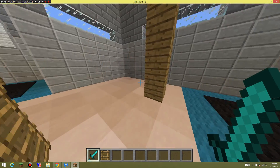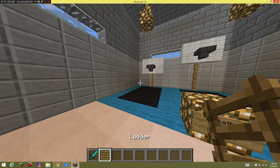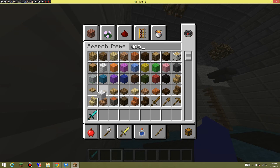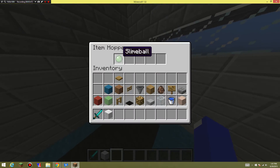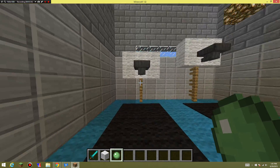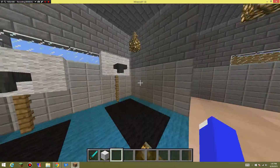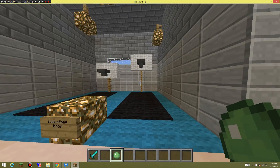Now we have the basketball hoop — basketball hoop is one of my favorite ones. There's a small one and a bigger one. I can get my wool and I use slime balls, so it kind of matches. I made it — boom! And then there's a higher one for the bigger kids, a bigger one.